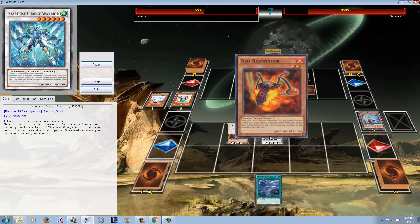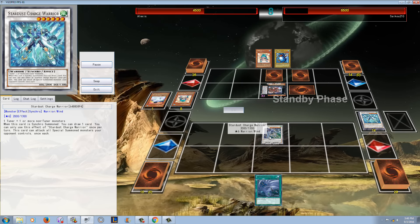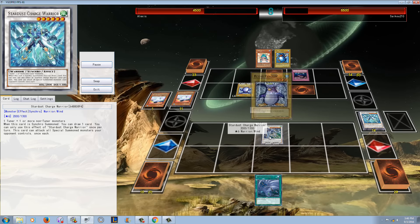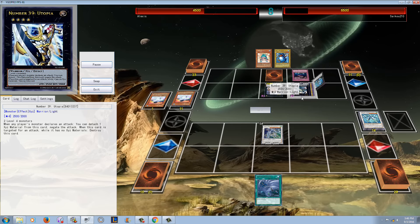He actually summons Crystal Wing Synchro Dragon, which is pretty impressive, but he can't attack — or at least he doesn't attack. So I don't really know what that was about. But he's actually going to lose there because Call of the Haunted is flipped over and he gets Norton.